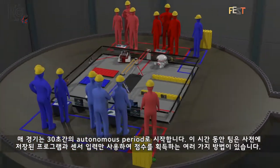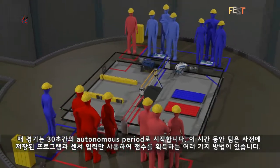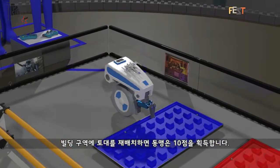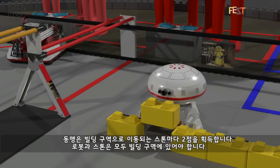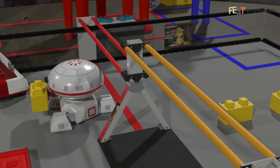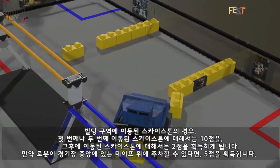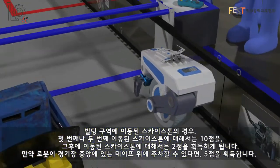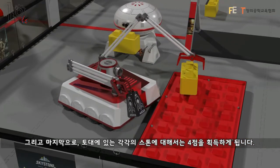Each match begins with a 30-second autonomous period. During this period, teams score using only pre-programmed instructions and sensor inputs. Repositioning a foundation to the building site earns 10 points for the alliance. An alliance earns 2 points for each stone delivered to the building zone — both the robot and stone must be completely in the building zone. A sky stone moved into the building zone earns 10 points, only if it is the first or second sky stone delivered; after that, sky stones are worth only 2 points. If a robot can park over the midfield tape, it earns 5 points. Each stone placed in the foundation earns 2 points.